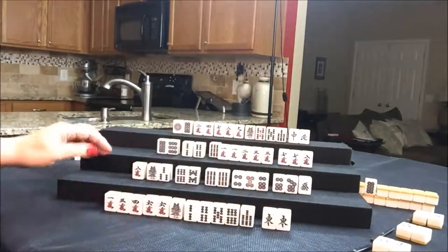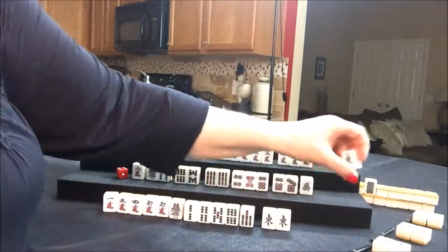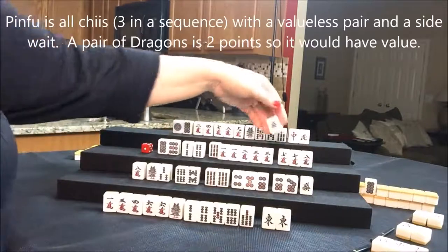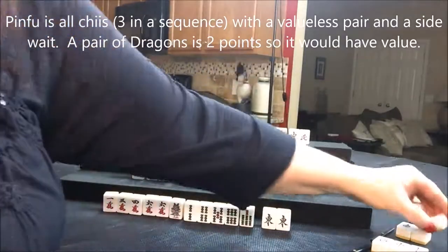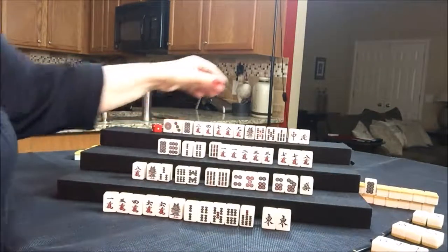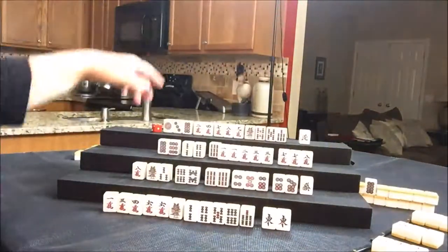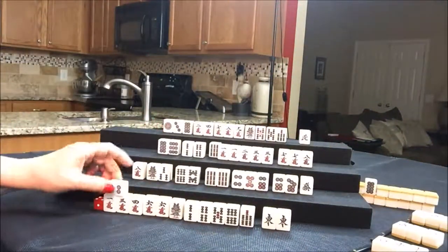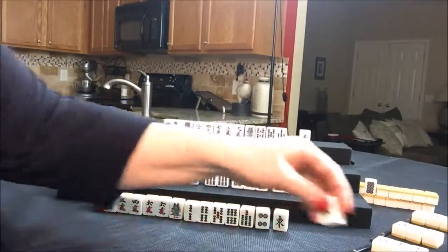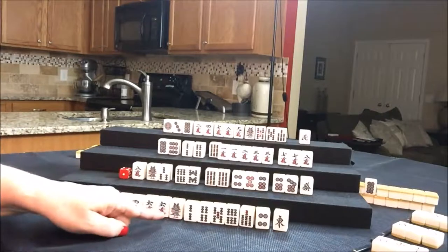Let's go ahead and draw for South — East, let's discard it. Draw for West — green dragon. If we're playing pinfu, we've got to get rid of that. Draw for North — three dot. Let's get rid of the red dragon because it was already thrown. Draw for East — four dot. Let's try to get them to pinfu. Let's get rid of the East — it was already discarded — and I wasn't ready to commit to hanitsu with five discards.